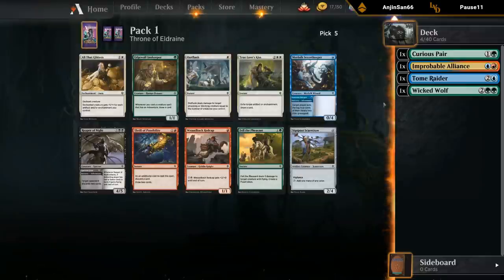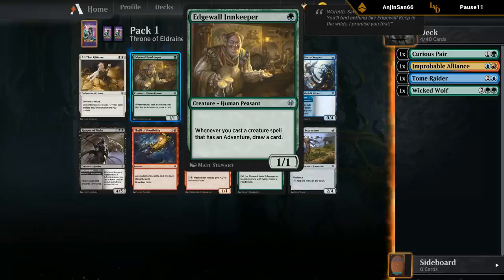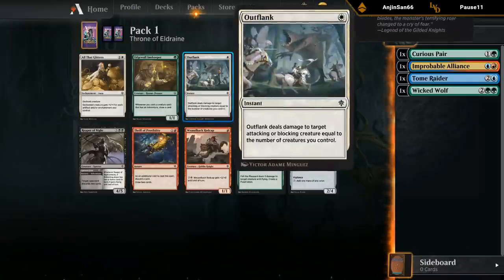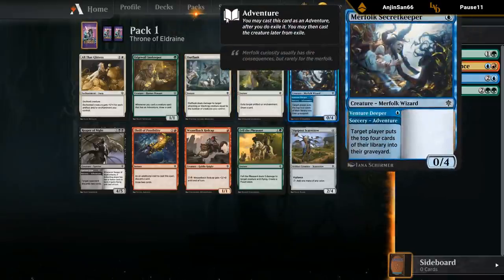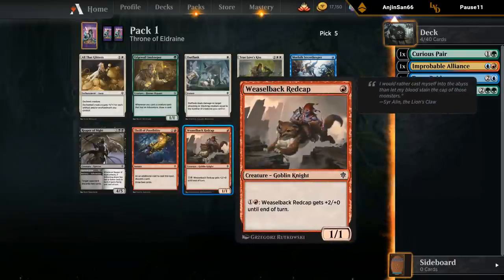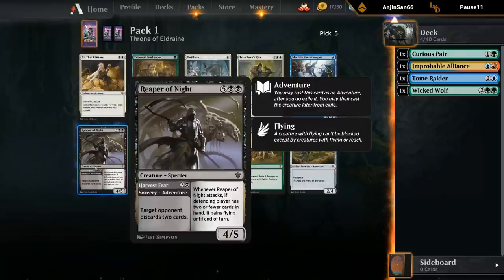Curious Pair plays well with the Wicked Guardian in black — we get to shoot it for two and draw a card. Now we open the Innkeeper, which if we can play enough adventure creatures could be quite nice. Outflank is medium. Merfolk Secret Keeper — one mana, zero four, can mill for four with the adventure, so it's for the mill deck. Fell the Pheasant is kind of a Plummet with a bit of upside. Thrill of Possibility could be nice with the Improbable Alliance if we still want to make that work. Reaper of Night — seven mana, four five with an adventure that mind rots the opponent. A seven mana four five flyer that also mind rots first is pretty decent, but you can't have too many expensive cards.